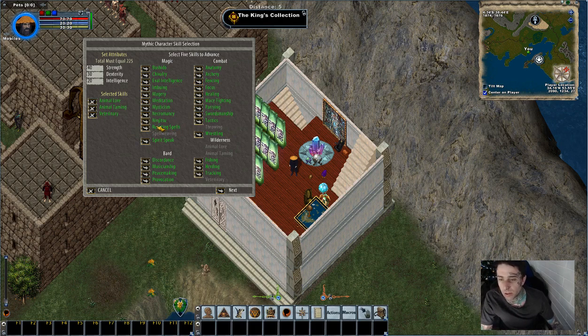Resisting spells is probably not worth taking on this token because you can level up resist spells pretty easily. I probably should make a video on that to show newer players how to do it. There's a certain spot where you can go and stand and it's really, really simple — takes about an hour or so to get to GM, and it's easier than wasting a skill slot on this token.